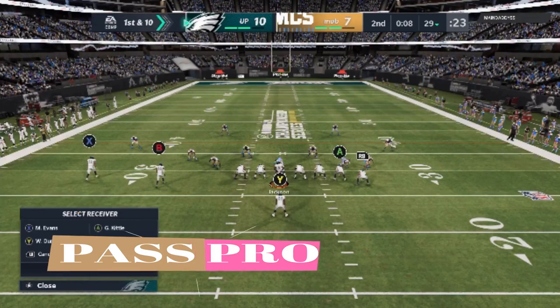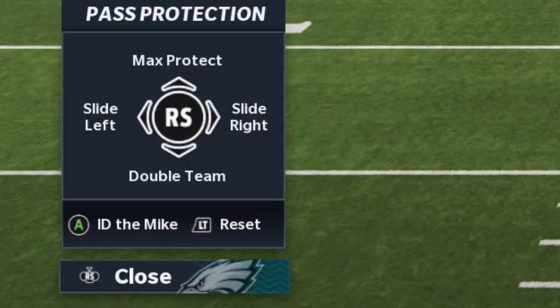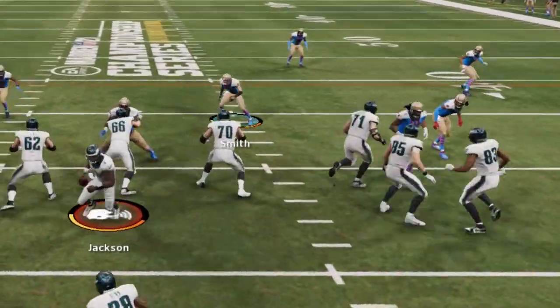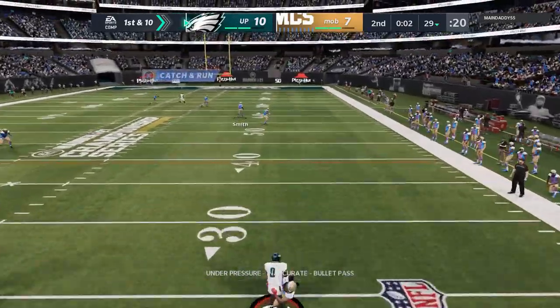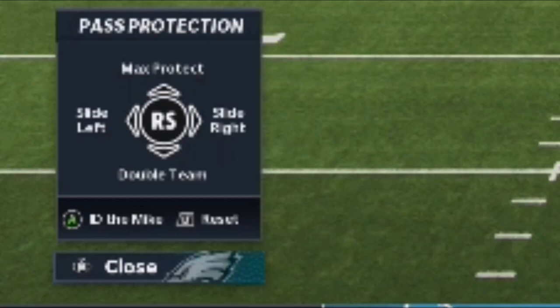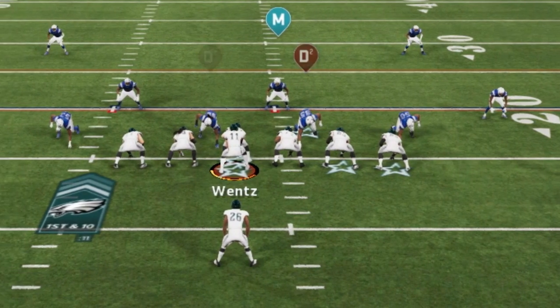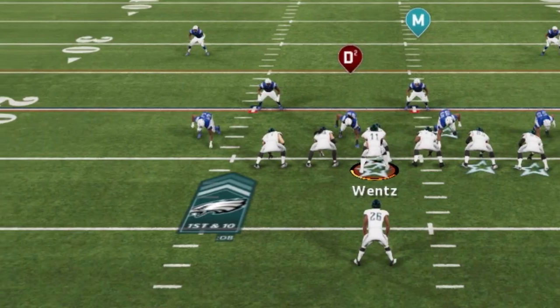Next up, we have pass protection. If you want to block a tight end or running back, it's the same way as putting a receiver on a different route — you just hit the right trigger, the R2 button, to block that individual player. You can also do things like max protect, slide protection, and things like that. If you slide protection, that edge really gets sealed to the point where you can roll out if you're trying to hit a one-play touchdown. You also have the ability to double team an individual player — if you have a superstar wreaking havoc in the backfield, hit down on the right stick and pick which player is giving you the most problems so they'll get blocked by two players.